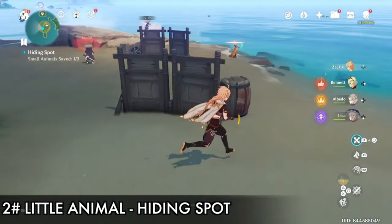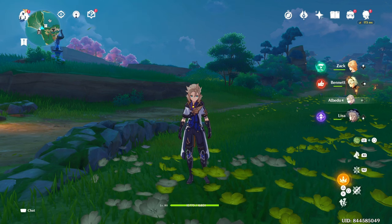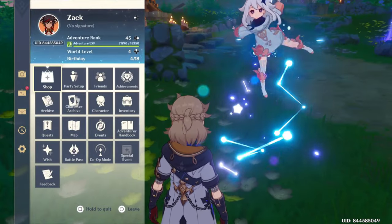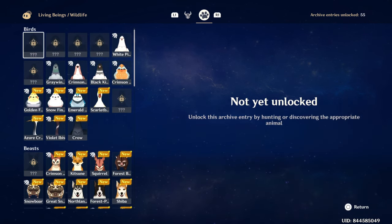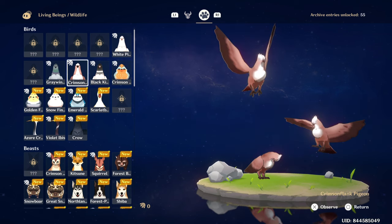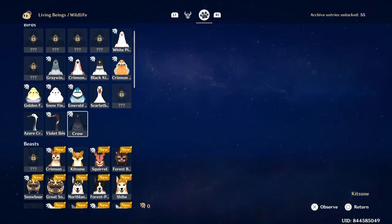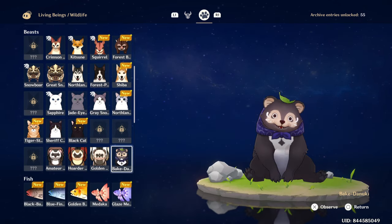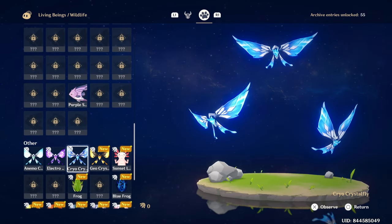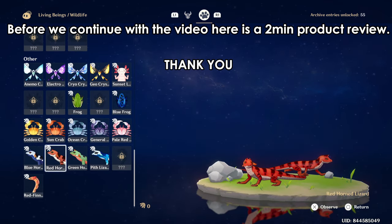If you remember Sango's initial quest or event where he sent you to rescue animals, we now have a similar but modified item we can use to capture animals and take them home. These are the animals we can take back to our world after finishing the world quest. The ones with the cage icon are the ones we can capture — pigeons, wild ibis, crows, snow foxes, cats, crystal flies, frogs, and more.